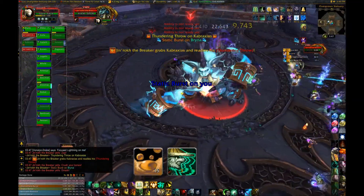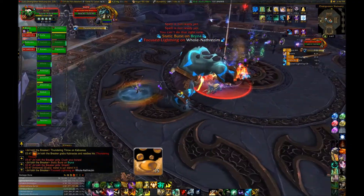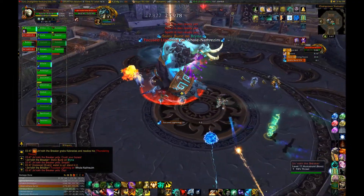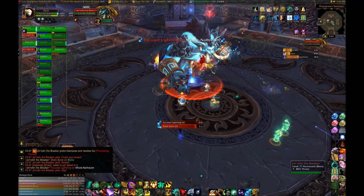Four times during this fight, Ginrock will grab a tank and throw him into a corner of the room. Where the tank lands, conductive water pools will spawn. Stand in the conductive water pools to increase your DPS and healing. Stand at the edge of the water so you can easily move out of it if you need to.